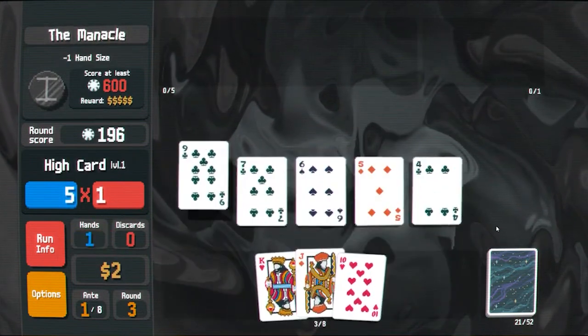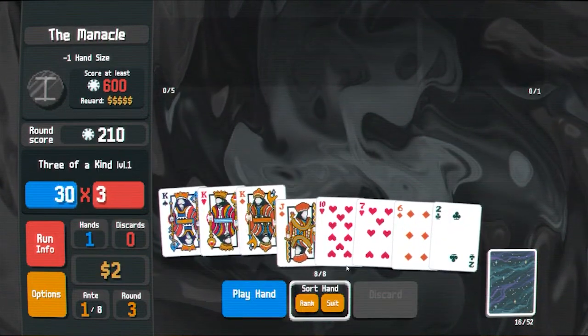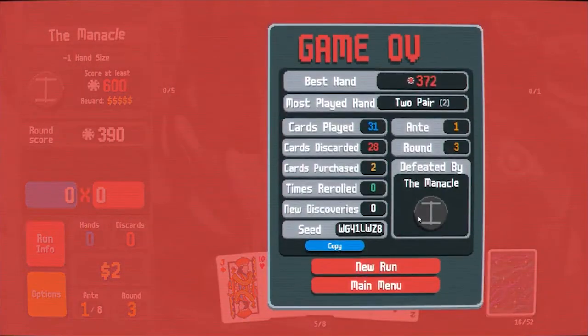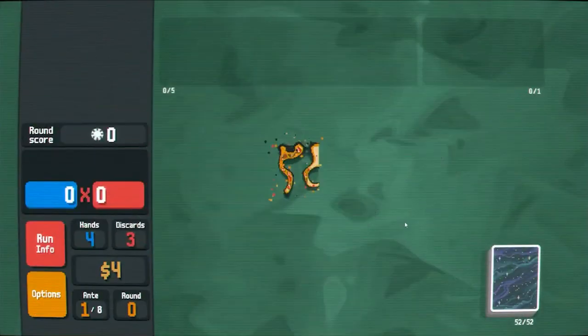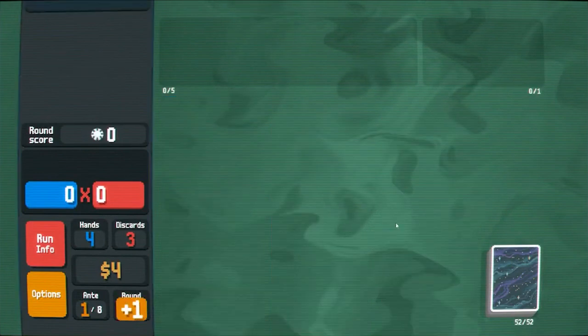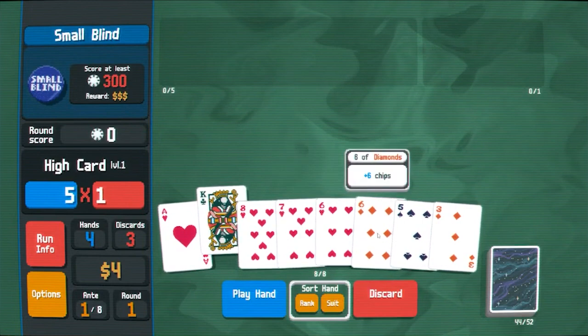I don't know what we're gonna do about this, seems pretty bad. Three of a kind kings, anyone? Okay, that wasn't a real run, come on. I don't really feel the need to re-roll the boss blind. Okay, maybe we make it a flush deck.